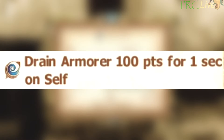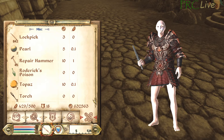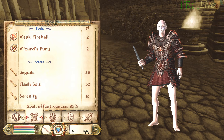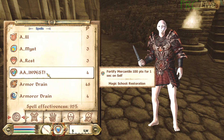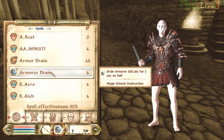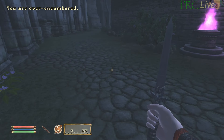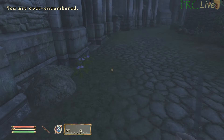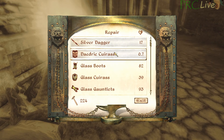Next, make a spell that has Drain Armor on self for 100 points and 1 second. Then, use the scroll stacks to dupe the Repair Hammer. Unequip all armor that is not your Cuirass and equip the dagger. Hotkey the Repair Hammer, Disintegrate Armor spell, and Drain Armor spell. The farming cycle is: equip the Disintegrate Armor spell, hold block with your dagger while casting until the Cuirass is broken, then equip and cast the Drain Armor spell, then spam click repairing the Cuirass until it is back to full health. Dupe Repair Hammers if low, and repeat. You'll get a large amount of level ups per cycle even at the higher skill levels.